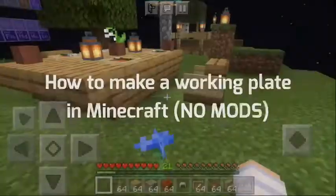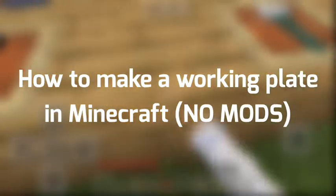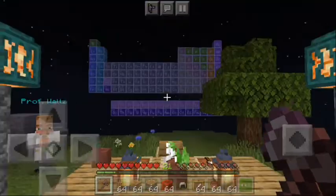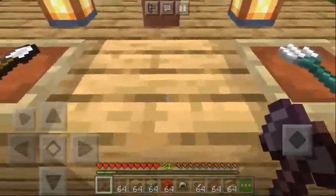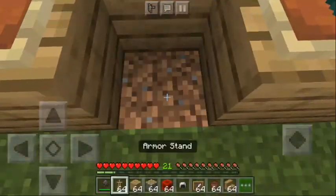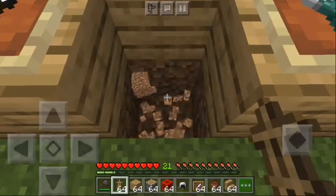That's right, let's do this! Okay guys, step one is to find where you want to build it. For example, here is going to be my plate. Destroy one block, and then I need to destroy the bottom one next.